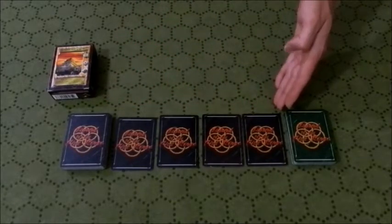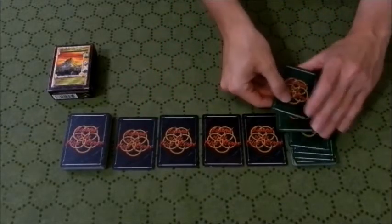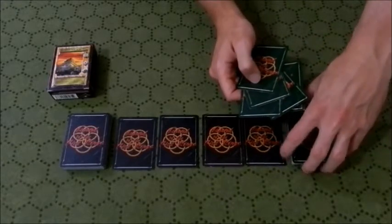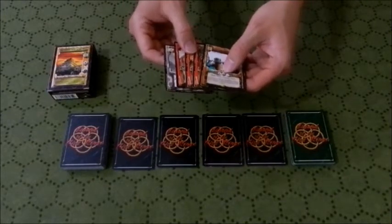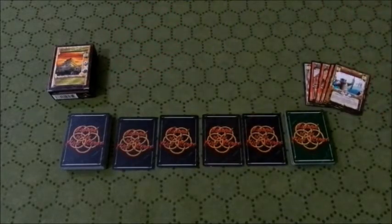Here you have your Dynasty deck set up with four provinces. You usually lay out four provinces off the top of your Dynasty deck like this. You draw five cards off the top of your Fate deck - that may or may not be in reference to the five rings. You don't really need seven cards in your hand because you have four provinces right there.